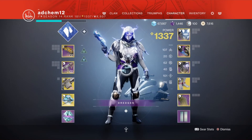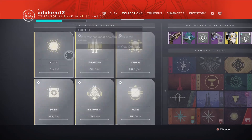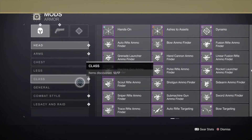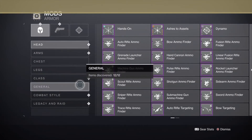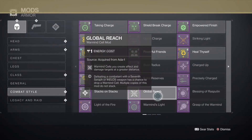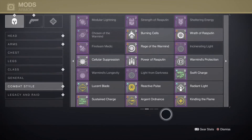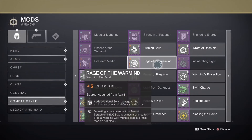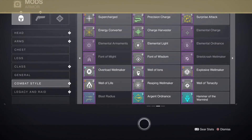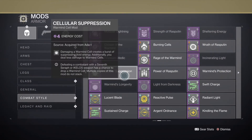I want to talk about other good builds you could use, but I don't quite have the mod yet — it's called Fireteam Medic. Fireteam Medic heals you when you shoot the Warmind Cell, or when you generate a Warmind Cell and shoot it, it heals everybody in the area. Global Reach is good too — I usually run Global Reach, Wrath of Rasputin, and Rage of the Warmind.